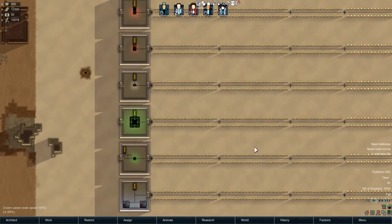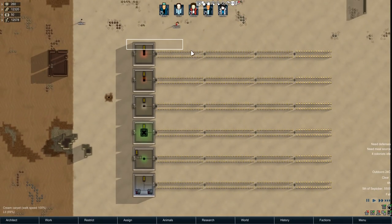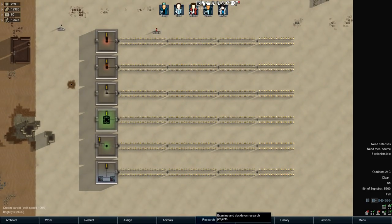Alright, what's up everyone? It's me, Barky. Please excuse my voice, I'm a little bit sick. Anyways, as you can see, I've set up a little testing arena over here to test out this new mod that we're going to be showcasing for RimWorld Beta 18 today, and that is Backup Generators, made by Damnation Limited and Herbiums89.